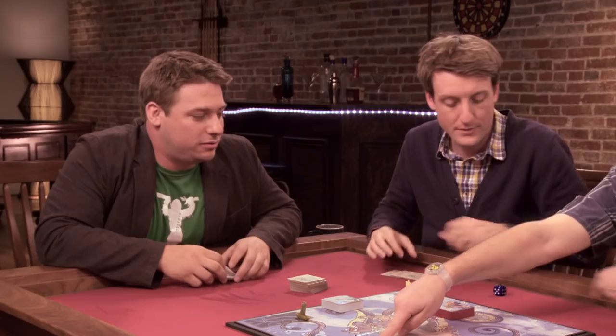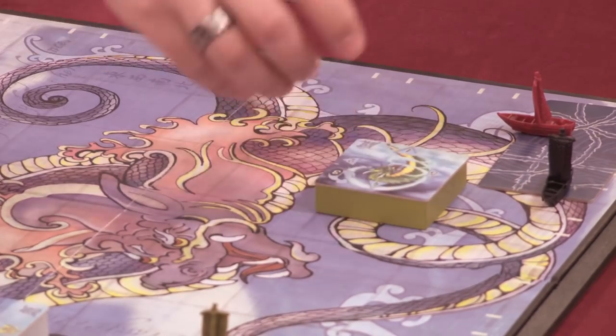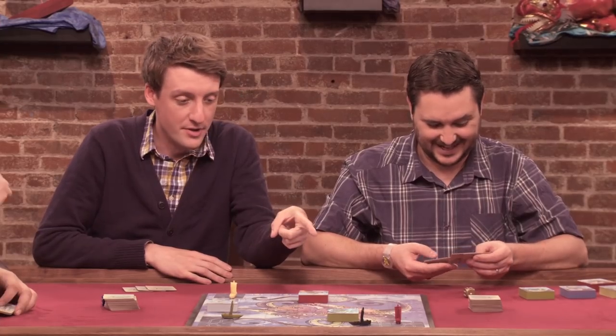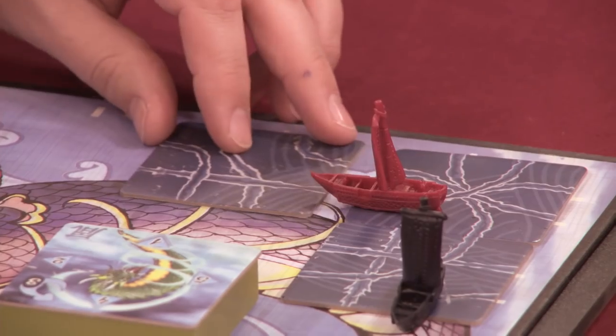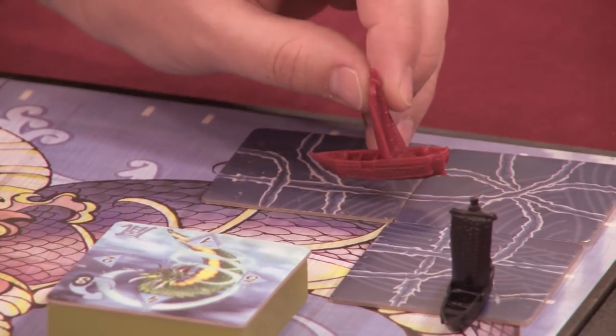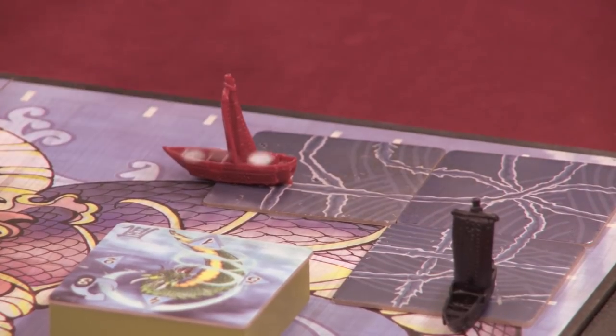Brendan, roll to see which dragon comes out. Six — dragon number six is not one of the dragons, so roll again. Three blue will come out and go there. That sucks for both of us. Those tourists are getting great pictures — 'I don't know why this got such bad reviews on TripAdvisor, this is great!' If you look off the starboard side of the boat you will see nothing, but on the port side is a dragon. Six — the dragons are awake.